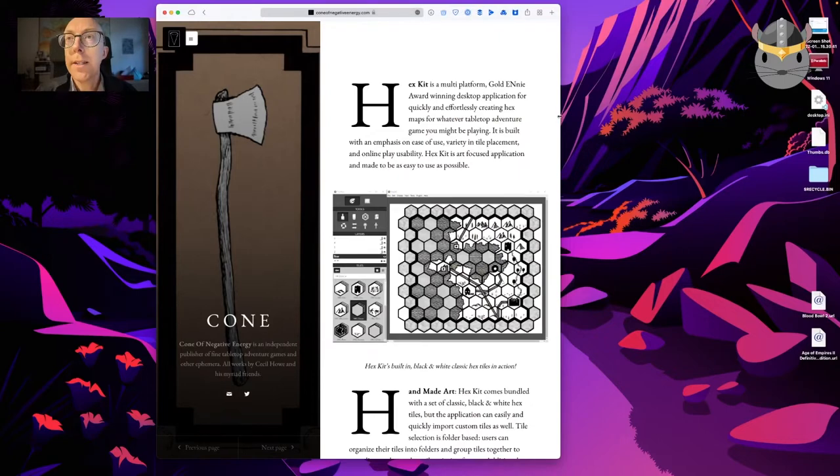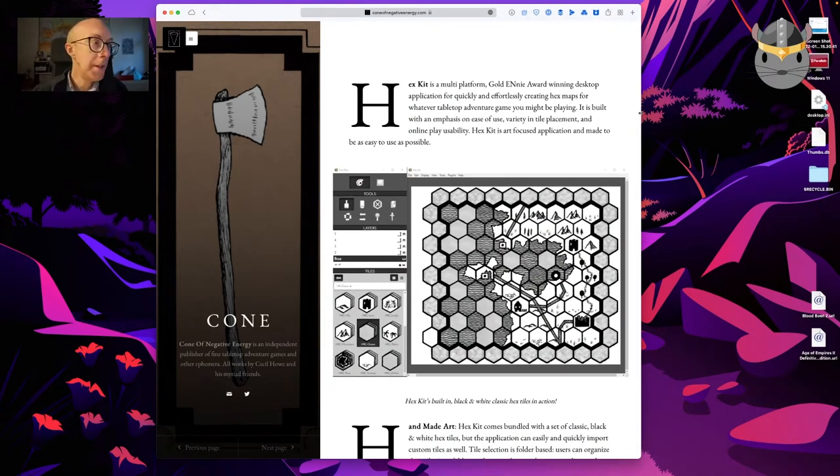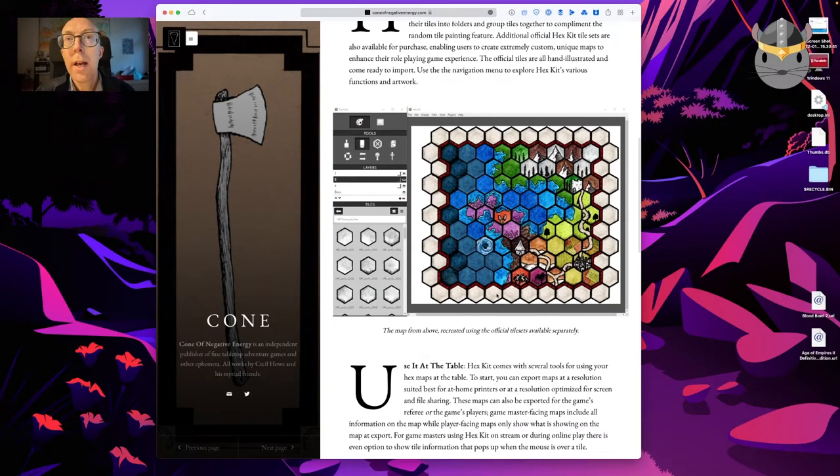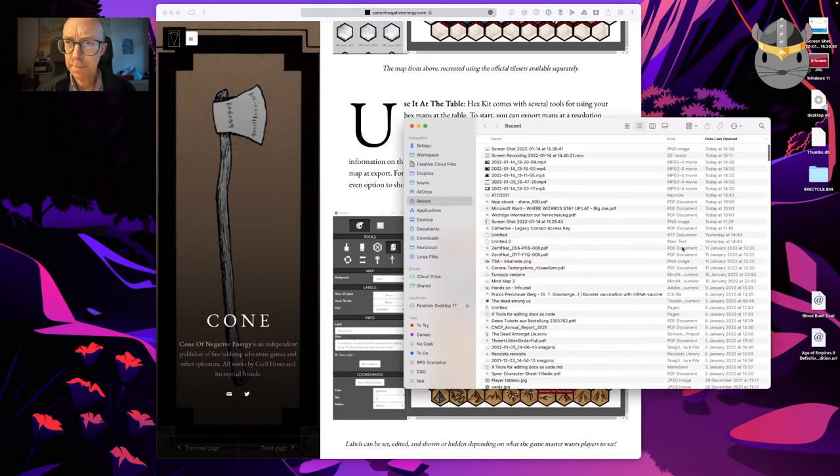Today I'm going to look at another mapping tool — this time Hex Kit. Hex Kit, from Cone of Negative Energy, which is a pretty cool name, is a multi-platform, award-winning desktop application for quickly and effortlessly creating hex maps, or whatever tabletop adventure game you might be playing. It's supposed to be simple, as you can kind of see from the screenshot here. It's mostly black and white, but there are color tiles available, and lots of different tile sets are available.